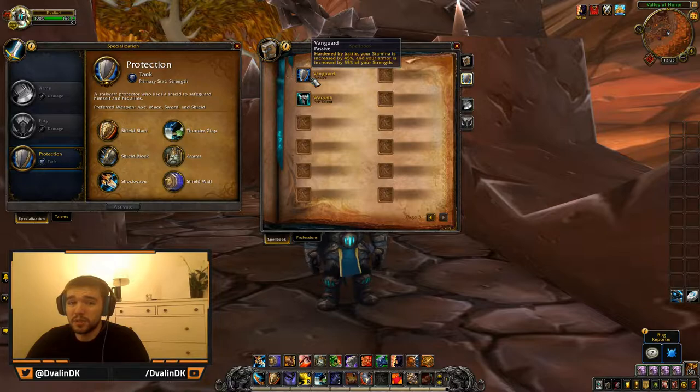More health means we can take more damage. Also, armor is now increased by 55% of your strength, and before it was 50%, so you also get 5% more armor from strength. So that's 5% more stamina and 5% more armor from strength — already a pretty good buff.